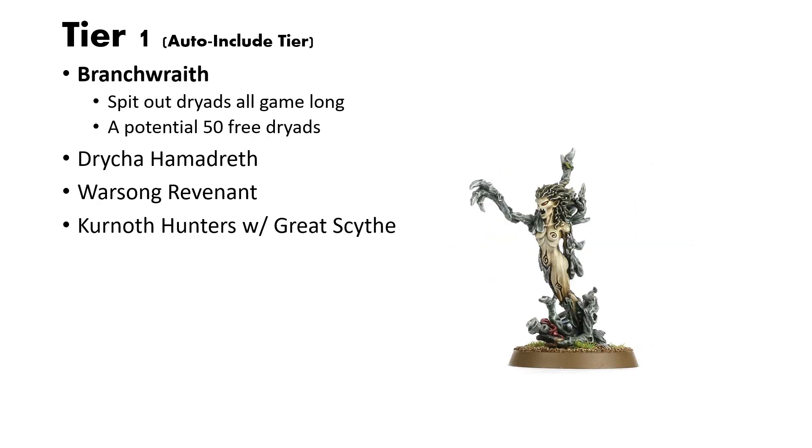Last is Tier 1, which I would say is the auto-include tier. For starters is the Branch Wraith. I never leave home without a Branch Wraith. Their main job is to spit out Dryads all game long. If you are either in Gnarlroot or otherwise take some artifacts that can help casting — which Sylvaneth has quite a few — you can potentially get 50 free Dryads over the course of the game, and that is so powerful. How her summoning works is you summon the Dryads at a Wildwood, and then those Dryads can teleport through the Wildwoods. You can just put units where you need to put them with the Branch Wraith. Having a Branch Wraith is something that cannot be overstated.